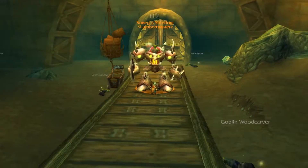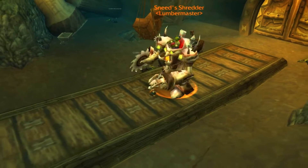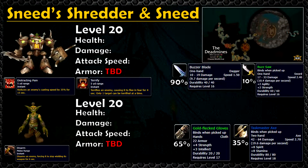Sneed's Shredder and Sneed are two boss encounters in one and they both end up dropping some loot. Sneed's Shredder normally drops a white dagger, and Sneed has a chance to drop a beastly two-handed axe loaded with spirit for some fat health regeneration.